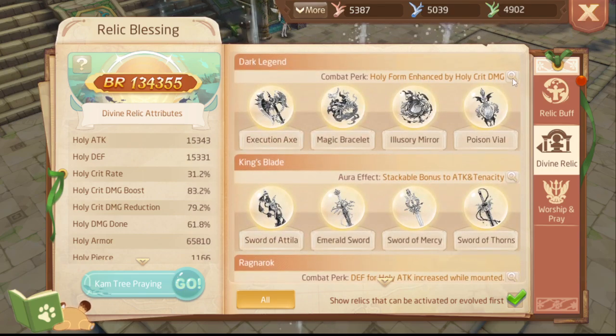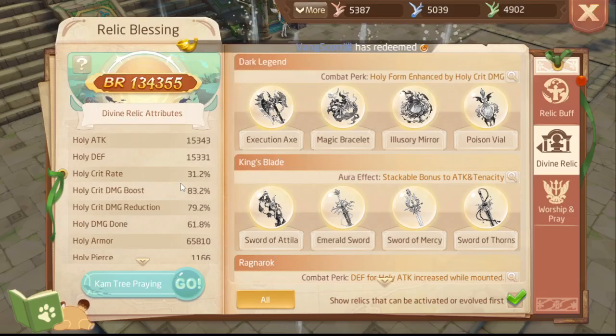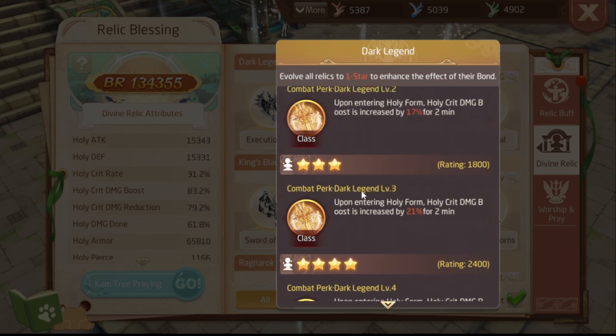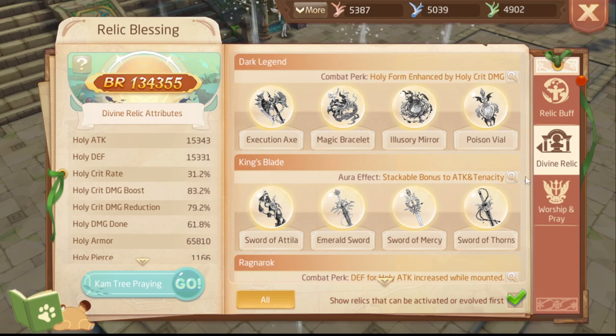Going over the new relic set, we have Dark Legend, which upon entering Holy Form crit damage boosts increase by 13% for 2 minutes. I think it means your Holy crit damage gain is getting a 13% increase, and then I'm at 25% increase. I think for a whale this is good, but for someone who just gets the important relic sets here and there, your relic stats are probably not going to be too crazy.